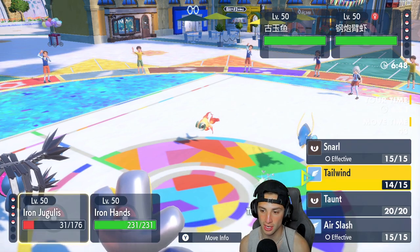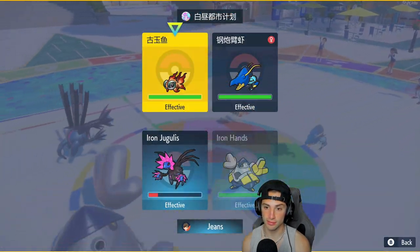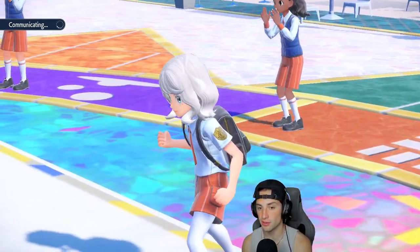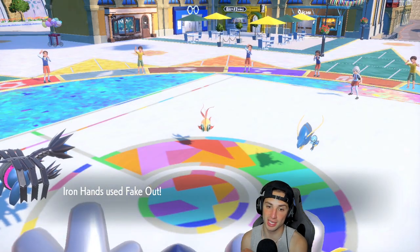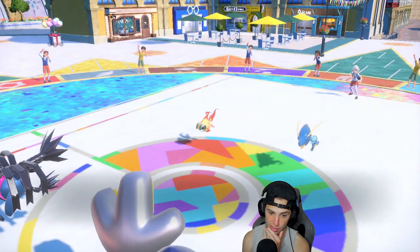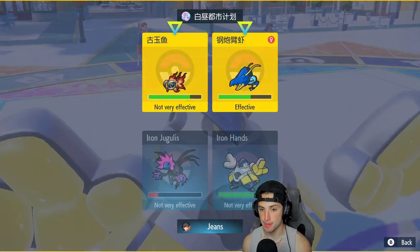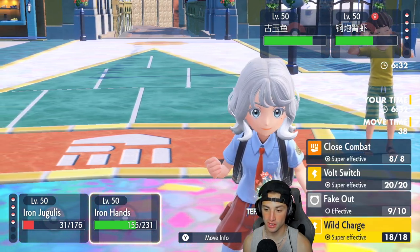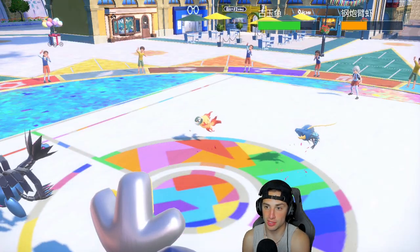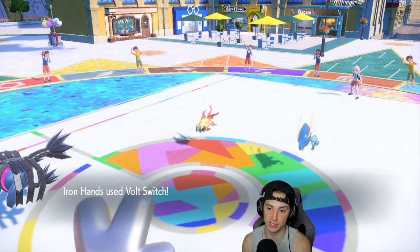Air Slash can now fly. I could Snarl, but I'm going to Air Slash and Fake Out Chi-Yu rather than double-targeting Clawitzer. Tailwind is up, so we're feeling good. Fake Out flies and Air Slash does a big chunk — we get a flinch on Chi-Yu too. Water Pulse is coming. I decide to Snarl for the Special Attack drop, then Bolt Switch to pick up the KO on Clawitzer. Iron Hands outspeeds and Bolt Switch comes out.